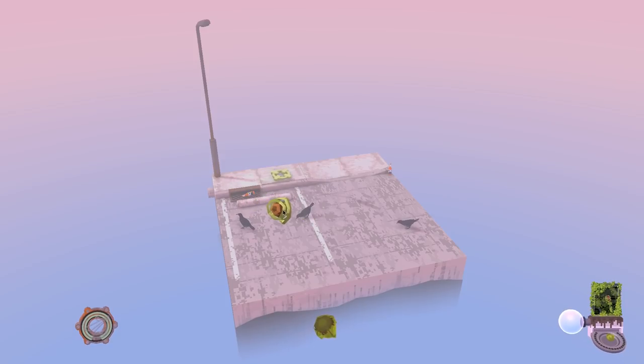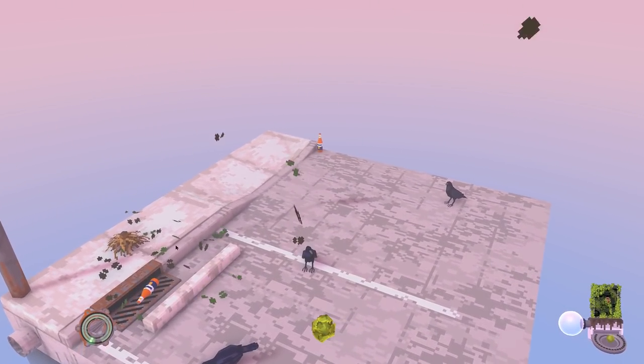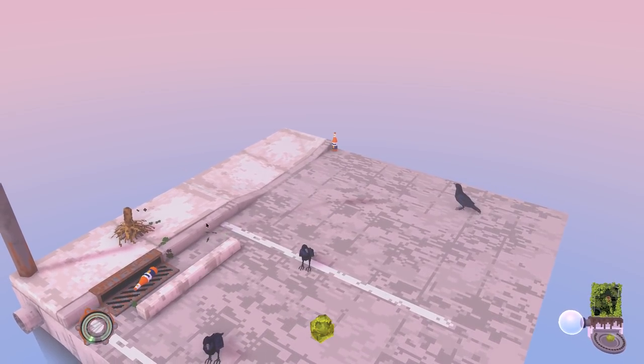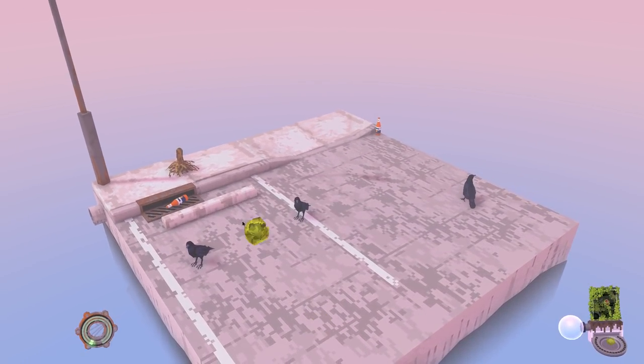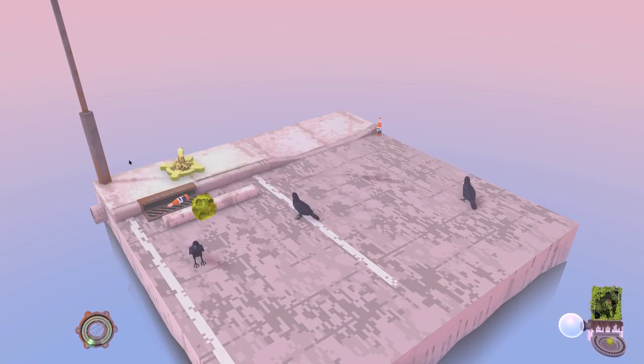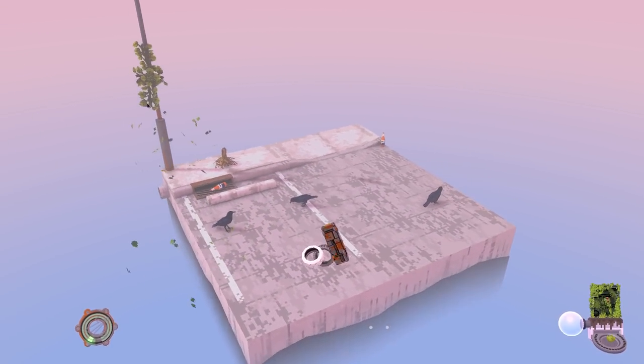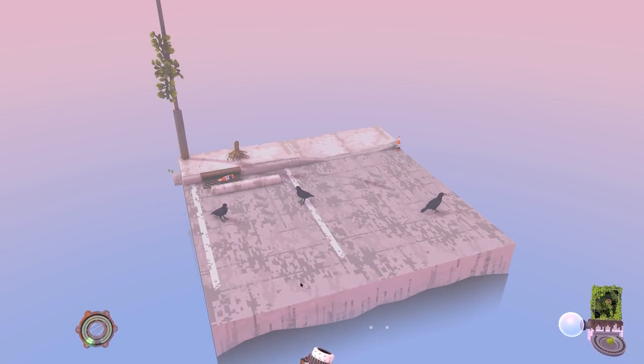So we got this guy right here - let's pop it down right there. As we put it in, he'll take root and slowly start to grow. As we put things around him, he will grow bigger. We can use all surfaces - use the side of this guy, pop the plant up there and let him start to take root and grow.